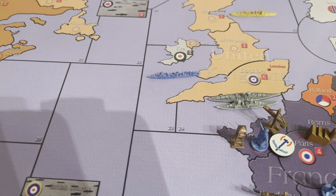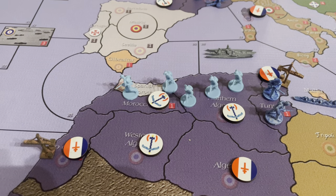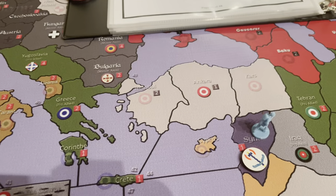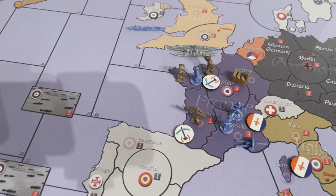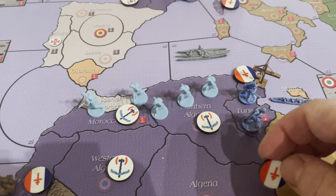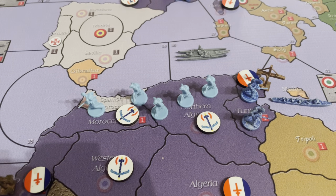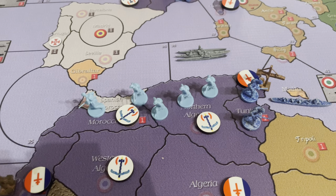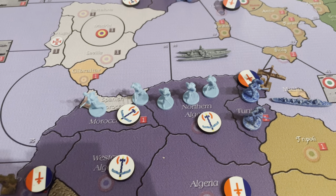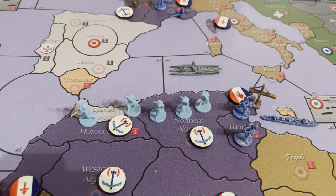At the end of the turn, Germany collects money for all of the Vichy territories — Normandy and Bordeaux are each worth one IPC. All of the Free French territories, the UK collects money for. The Free French units move on the UK turn. The Vichy units are all frozen — the light blue Navy for the rest of the game is frozen; they cannot move.